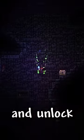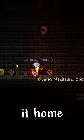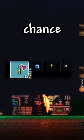Once you defeat Skeletron and unlock the dungeon, you'll see these neat tables. Pick it up and take it home. Then when you craft a potion, there's a chance to save materials.